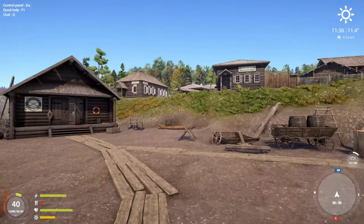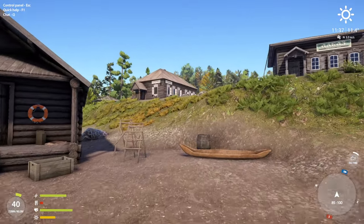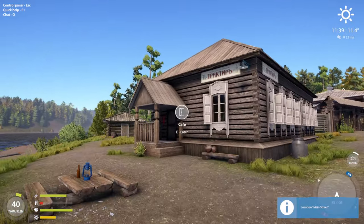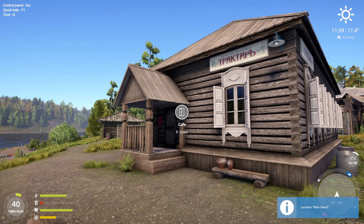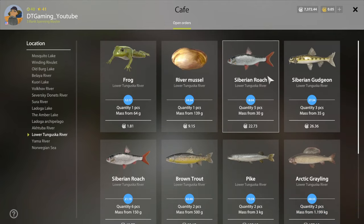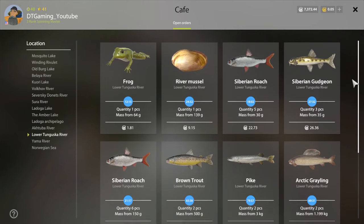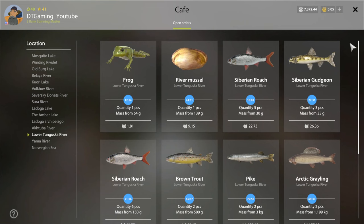We're going to go ahead and sell our fish. I'm going to check the cafe first. But I just thought of something — if we can drift during the day and catch other fish like char and stuff, I'm going to try to use some lures like hunters to see if I can maybe track a fish.